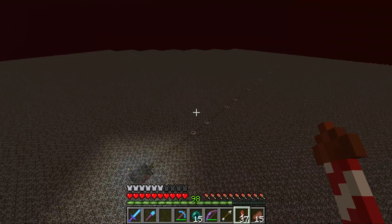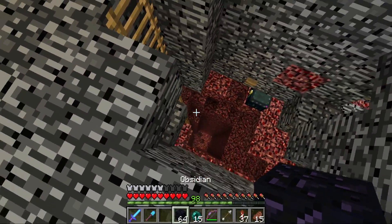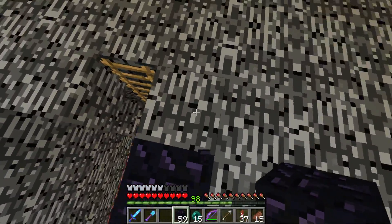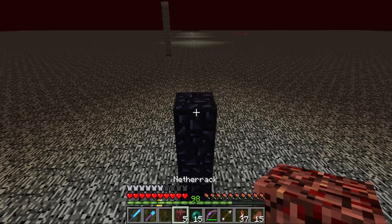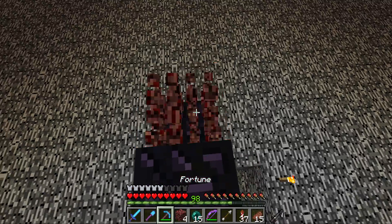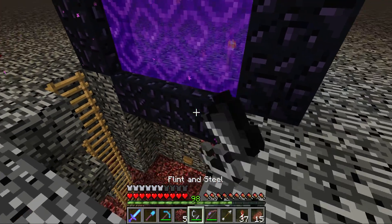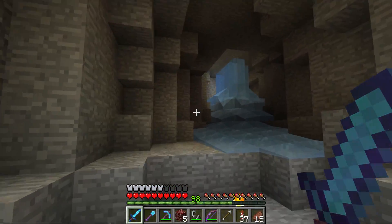Let's start with trying out this portal thing. If I'm understanding how this works correctly, we should be able to put a portal here with the bottom part on the bedrock frame and the rest above it. I think we're gonna be able to come back through this portal. If you put another portal on top of the bedrock, you can't teleport back to it - you'll be taken to another portal underneath. But I think this kind of tricks the game since it's at bedrock level.